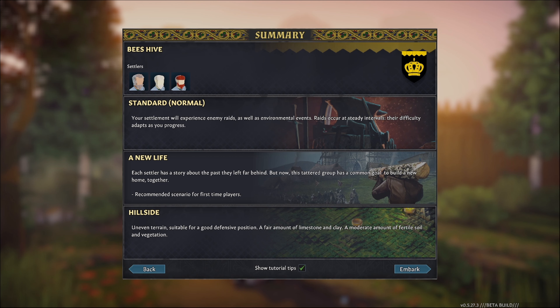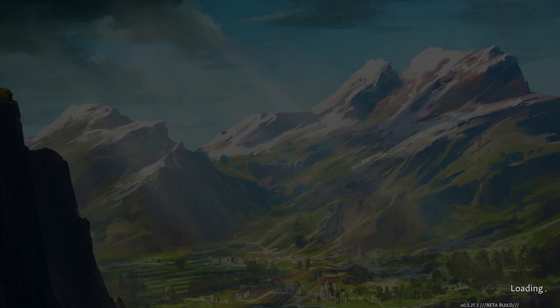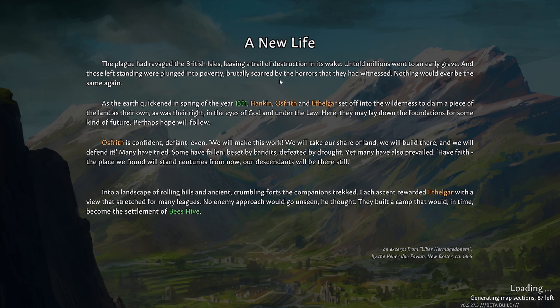The summary screen shows our settlement Bee's Hive, our settlers, and the settings: Standard, New Life, Hillside. The loading screen gives us a prelude — a plague ravaged the British Isles leaving a trail of destruction. As the earth quickened in spring, our settlers set off to claim a piece of their own land. Osfrith, confident and defiant, says they will make it work, take their share of land, build there, and defend it. Into the land of rolling hills they went, and built a camp that would become the settlement of the Bees.